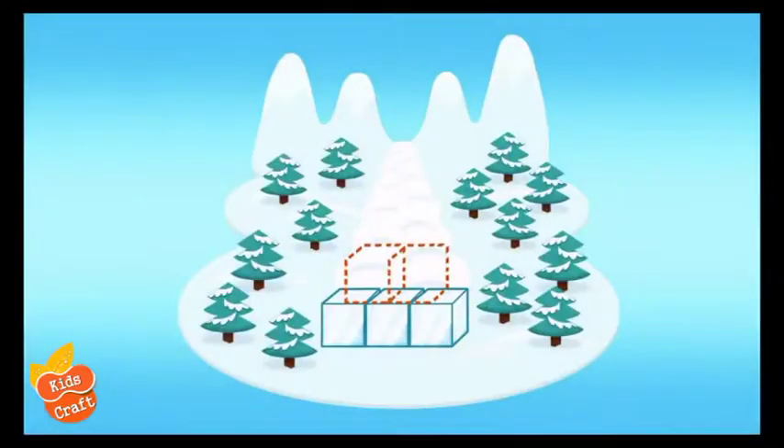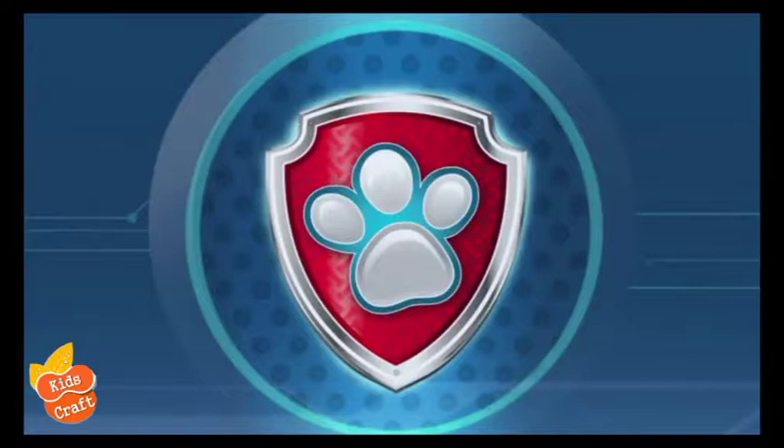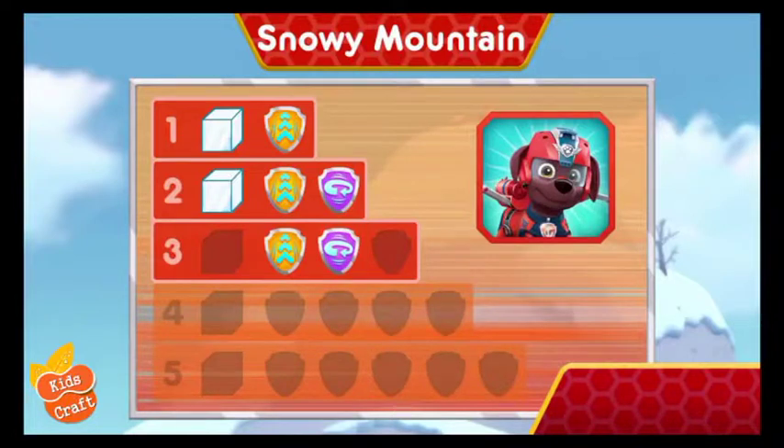Now Zuma has one, two, three ice blocks! There's only two ice blocks left to find! Keep flying to find them all so Skye can hold back that avalanche! Wow! You earned new badges! We found the 360 spin! We found the speed boost! We found the barrel roll! You found the ice block! You've unlocked the next level!